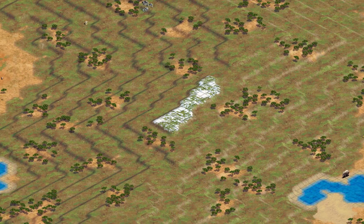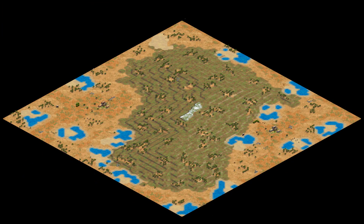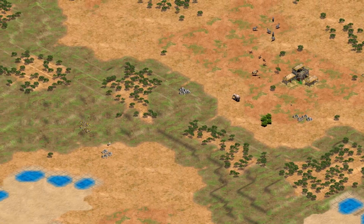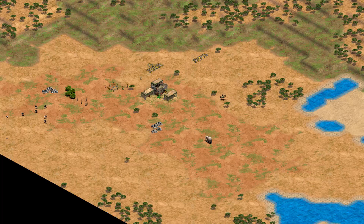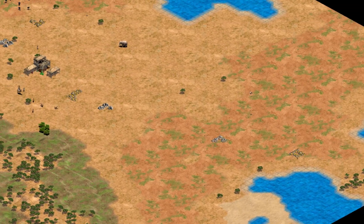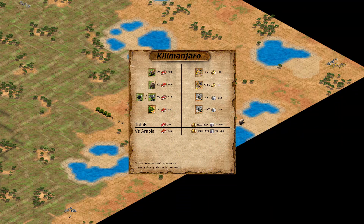Kilimanjaro is an extremely open and aggressive map which often has a dramatic shortage of wood lines close to the town centre. This forces players onto the Kilimanjaro mountain itself where the majority of the wood is located, coming in small to medium patches similar to Serengeti. Here's a quick cheat sheet with all the spawn totals you'll need to know, with visual comparisons to Arabia shown in blue.